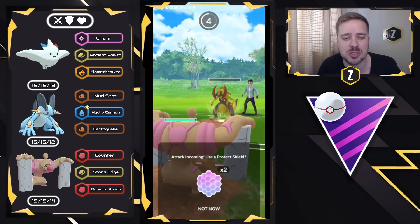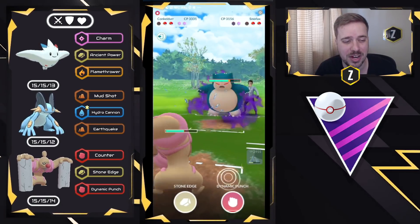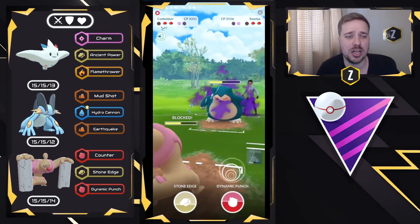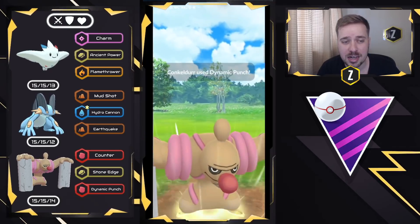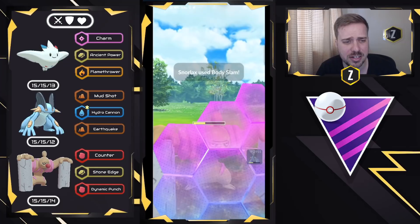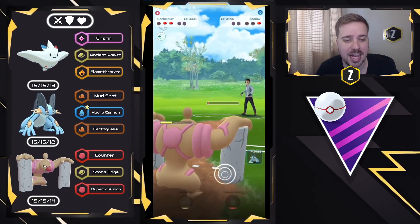We swap into Conkeldurr and they throw Night Slash, which is resisted. They swap into Snorlax — this is not looking good for my opponent, as Conkeldurr with Counter and two shields is going to take this very easily. Good decision to read Togekiss lead and expect stuff in the back weak to Conkeldurr or Swampert, and it pays off. We go for Dynamic Punch twice, they get to a charge move so I shield. Haxorus is out of energy so we throw the last Dynamic Punch to take out Snorlax, then counter down Haxorus. Good battle — very well played to my opponent.